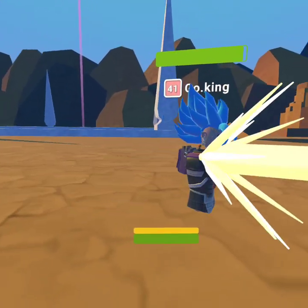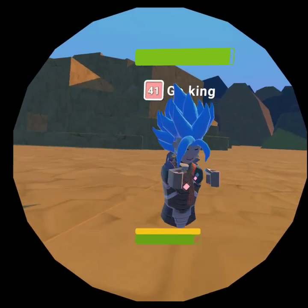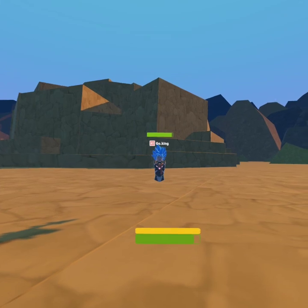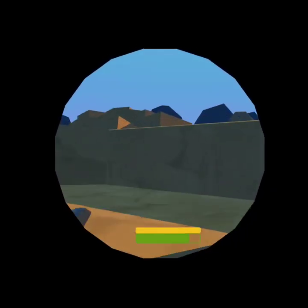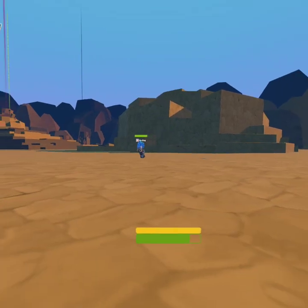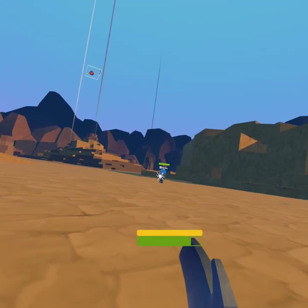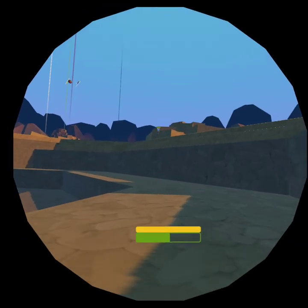His first power is the spirit sword, which is very difficult to use and doesn't really do much. Next he has a split finger shot — they combine and shoot pretty far but don't do too much damage. And then he has the final Kamehameha. That's all the powers.